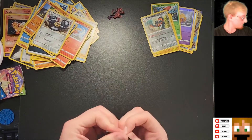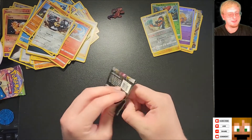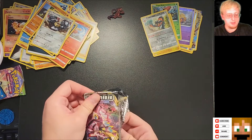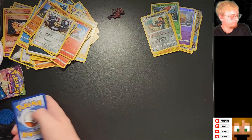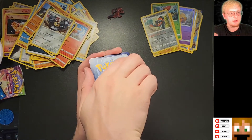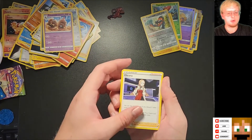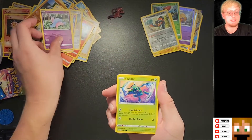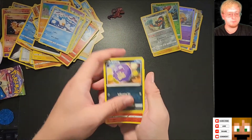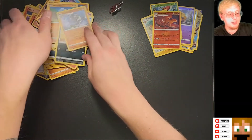Finishing up the Eternatus VMAX box — we have Rebel Clash, and it's one of those really well sealed ones. Electric — okay, that's great, I'm happy with that. Durant, Palisand, Olena, Hattina, Scyther — I have not seen that one before — Nose Pass, Wingle, Coughing, Reverse Holo Ninetails, and Barbicle. That wraps up the box. We did not have really a whole lot going on there, but we will keep on trucking.